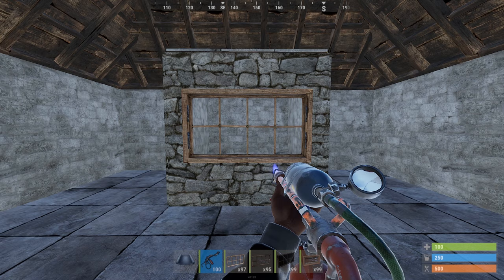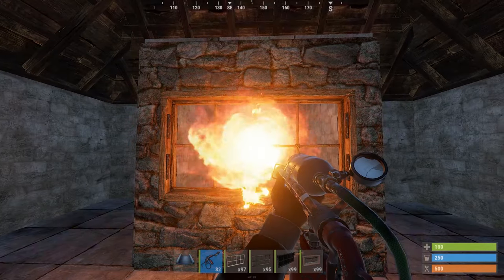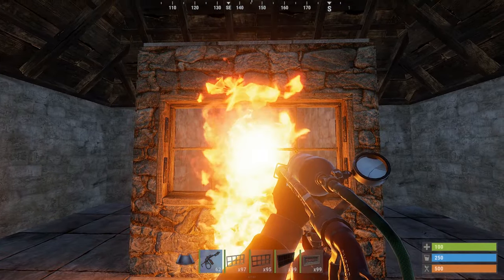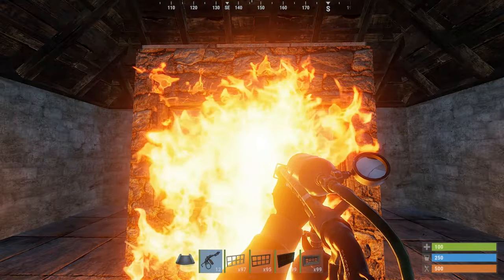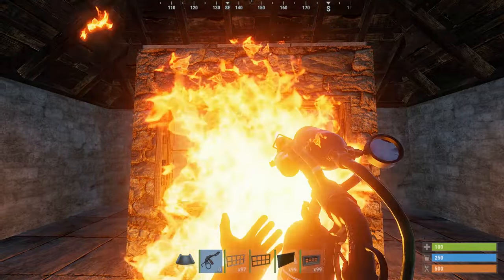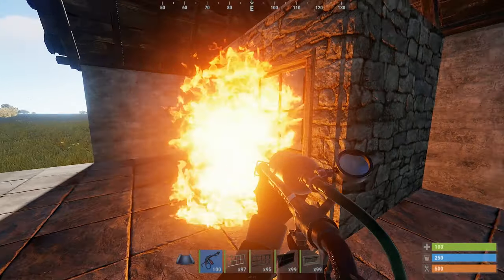For destroying the wooden window bars it is best recommended to use a flamethrower and around 200 low grade fuel. If a wooden window bar is in a wooden window, it doesn't matter where you aim — maybe it is easier just to aim at a wooden wall instead. But if it's in a stone window socket, then it is best to destroy the wooden window bars with flame.